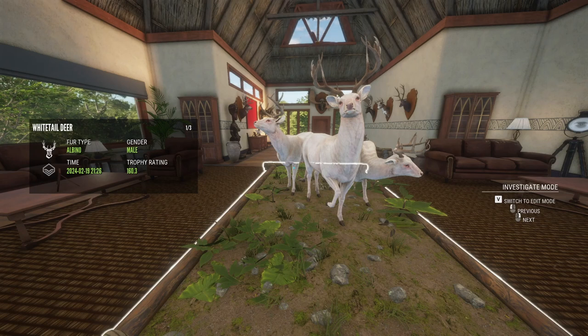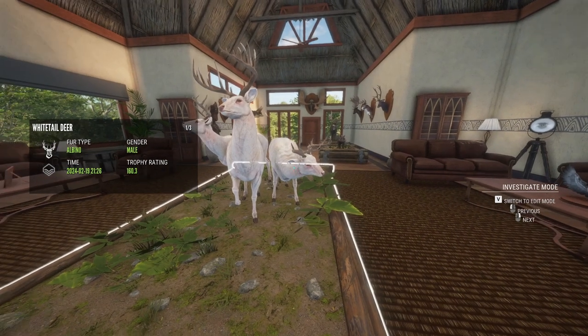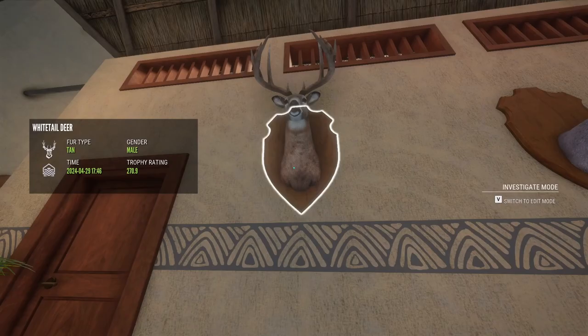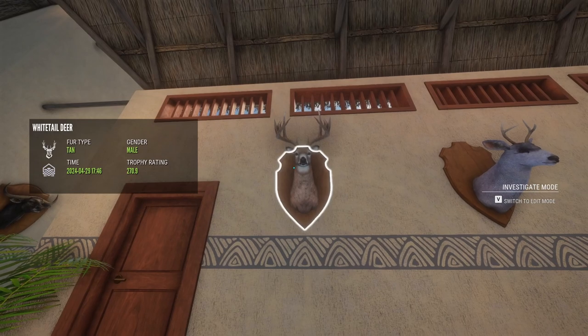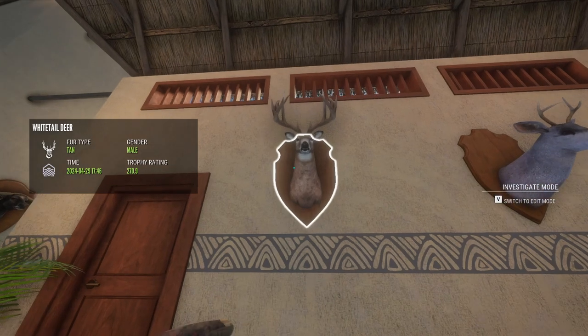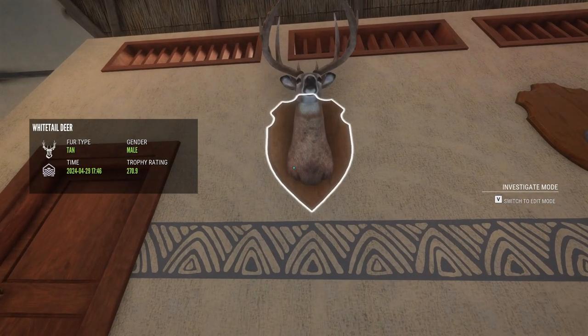I think I love the triple albinos most — look how cool it is to just have albinos. I would love to get a melanistic and another albino and put one of my piebalds with it, just to have all three. I have another whitetail here — he's kind of a tight rack, 270 diamond. I think I have one or two more whitetail in this lodge that I want to check out for the whitetail video, because I just love whitetail — it is my favorite animal to hunt.